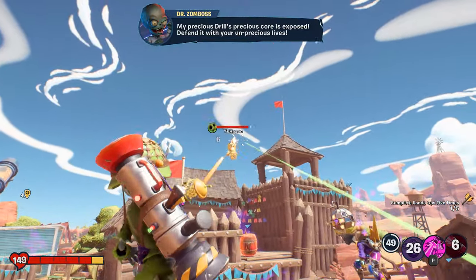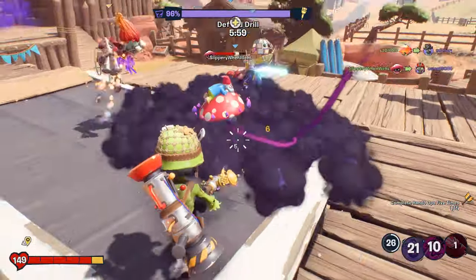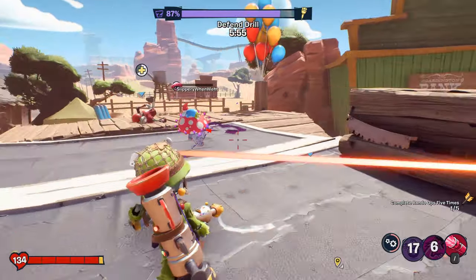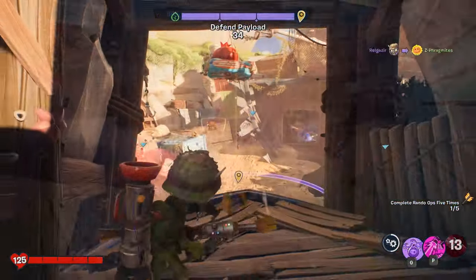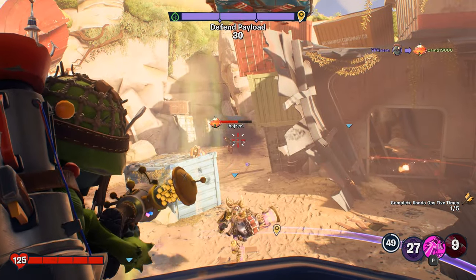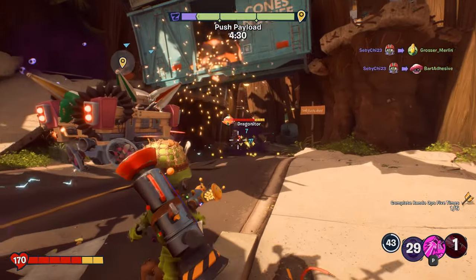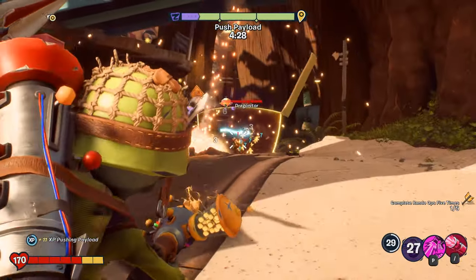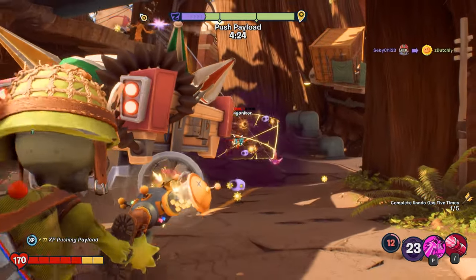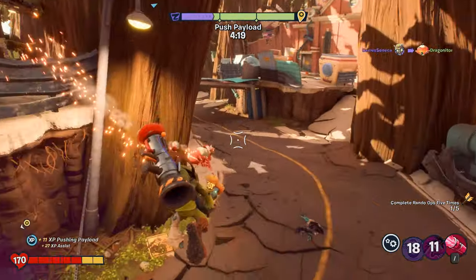Tip number three is also about the Super Stink Cloud ability, and this is how it can be used to counter a specific character — Citron. One of the most difficult things you can come up against is Citron using his very powerful shield, which is a nightmare to break down as it has so much health. But Super Stink Cloud can counter a shielded Citron, as it can damage him through the shield since it is an AoE ability. Also, if you are a high enough rank, you can combine this with the Sticky perk, which enables you to stick your Super Stink Cloud to players and surfaces.